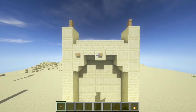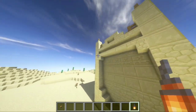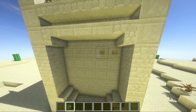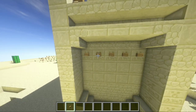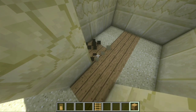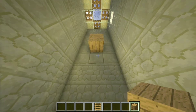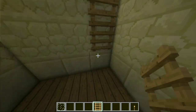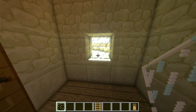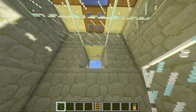Grab some oak buttons and place them on the three smooth blocks on the right and left side of the house. After, place a lantern on the middle block on each side. Here in the back, place a row of oak buttons on the very top layer. Let's add a door, but first refill the floor with oak planks. The second floor would be in the fifth block. Add a ladder going up on the right side and a torch here in the top block.